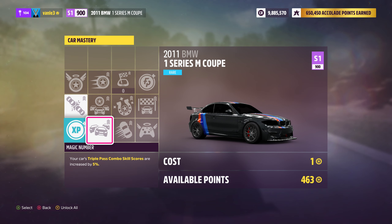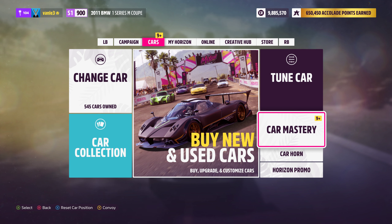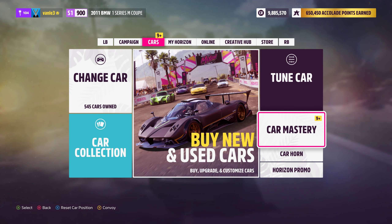When you use a car again you can freely spend your points. You can choose 'Unlock All' at the bottom, which unlocks everything including nodes that cost 25 points. If you don't want that you have to do it manually, but 'Unlock All' saves time if you want everything.